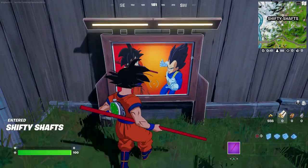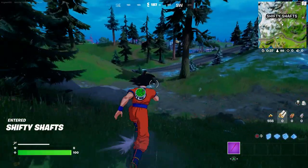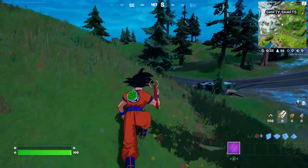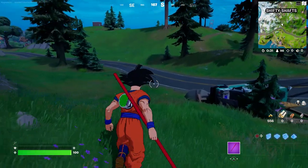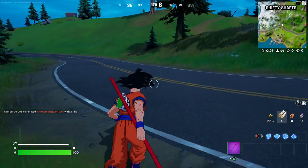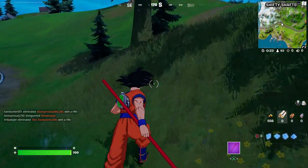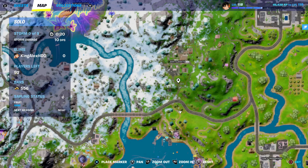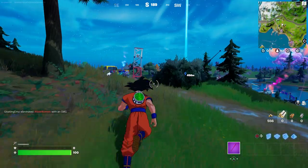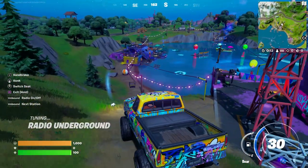You can do this challenge right here, and then I'm going to show you another challenge. You do have multiple locations on the map. The next one is going to be around Tilted Tower, so we're going to go by Tilted Tower — that's exactly what we're going to do.